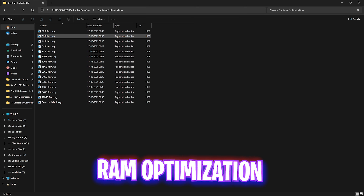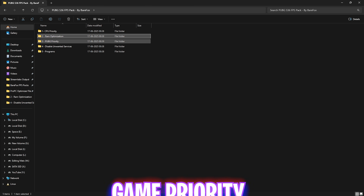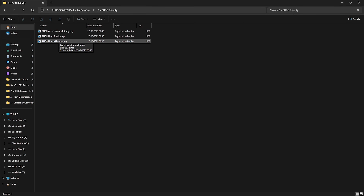The second folder is RAM Optimization, which contains a ton of presets according to your RAM amount. I have 32 GB RAM so I apply that registry — it could be different for you, but if it doesn't work out you can always reset it back to default. The third and most important folder is PUBG Priority, which contains three priority options. Leave your PC specs in the comments below and I'll tell you which priority to choose.